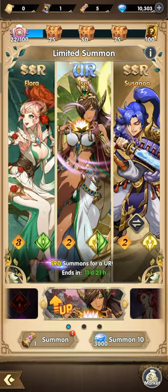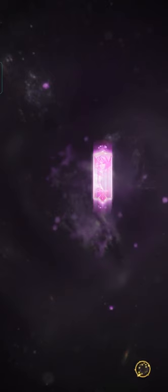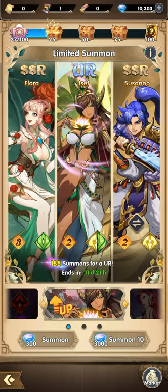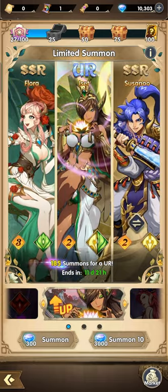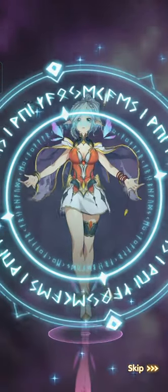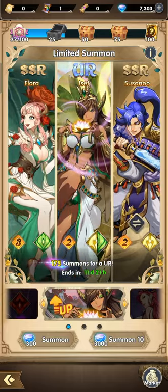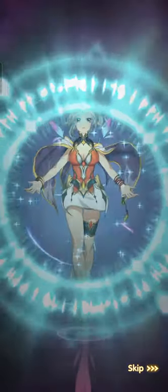Let's just summon Susanoo now. That was a pretty big mistake. Let's use our gems — one, two, three, go. That's the biggest mistake. The unlucky streak again.